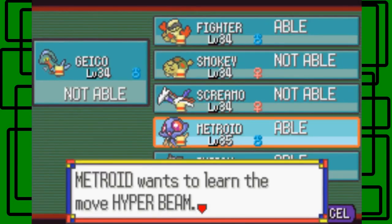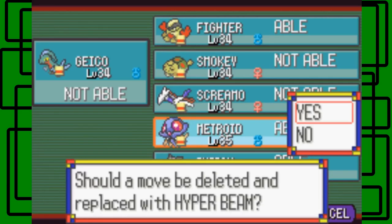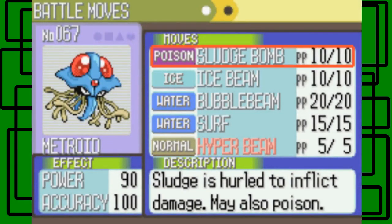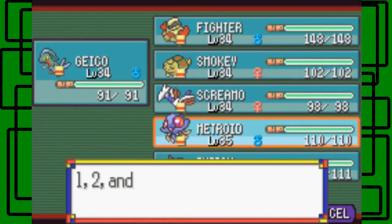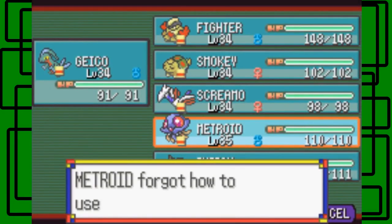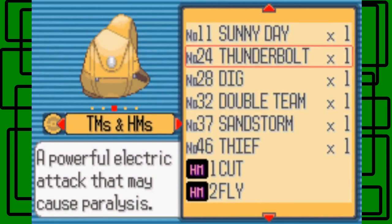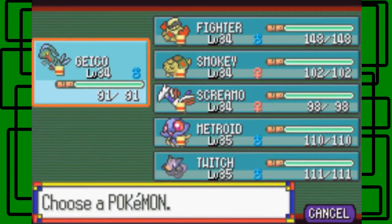TM15 Hyper Beam - we're going to teach that to Metroid. Metroid already knows four moves. Tentacool's final moveset is going to be Sludge Bomb, Hyper Beam, Ice Beam, and Surf - so I have to get rid of BubbleBeam. Metroid has also reached its final moveset now.